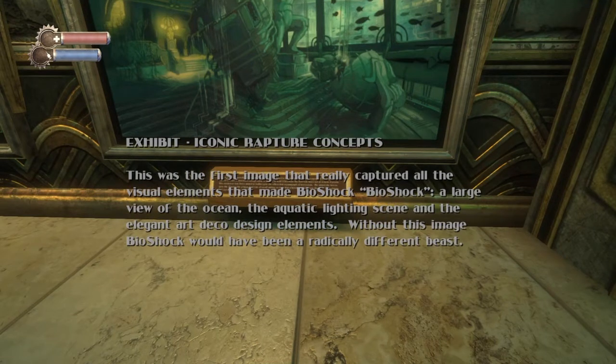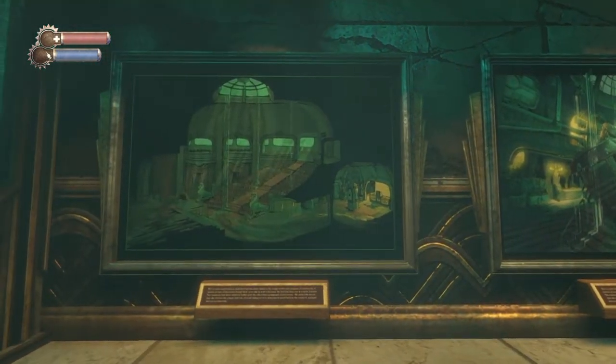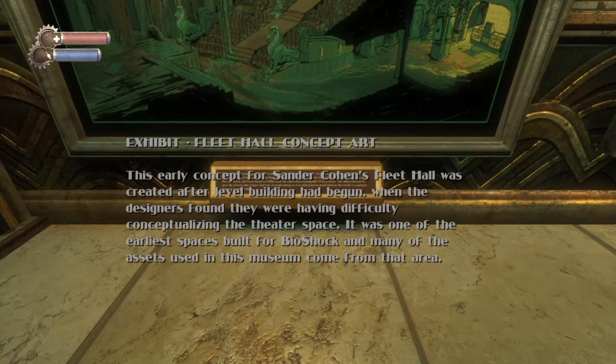This was the first image that really captured all the visual elements that made Bioshock Bioshock — large view of the ocean, aquatic lighting, and elegant fixtures and architecture. Fleet Hall concept art for Sander Cohen's Fleet Hall was created after level building had begun, when designers found they were having difficulty conceptualizing the theater space. It was one of the earliest spaces built for Bioshock, and many of the assets used in this museum come from that area.